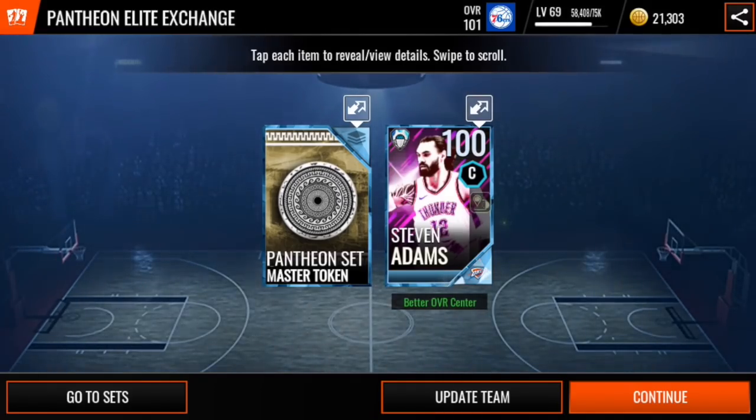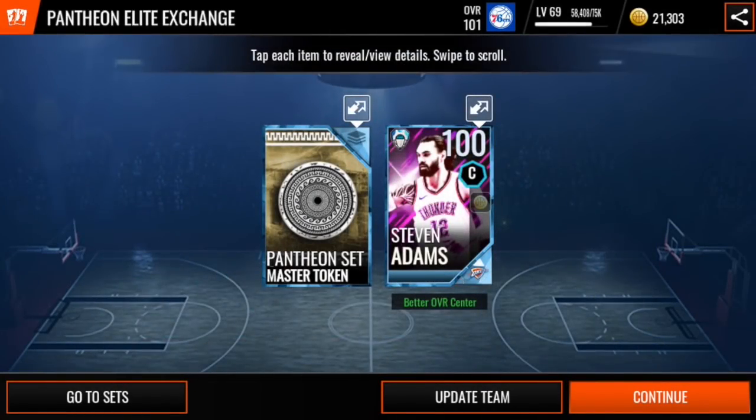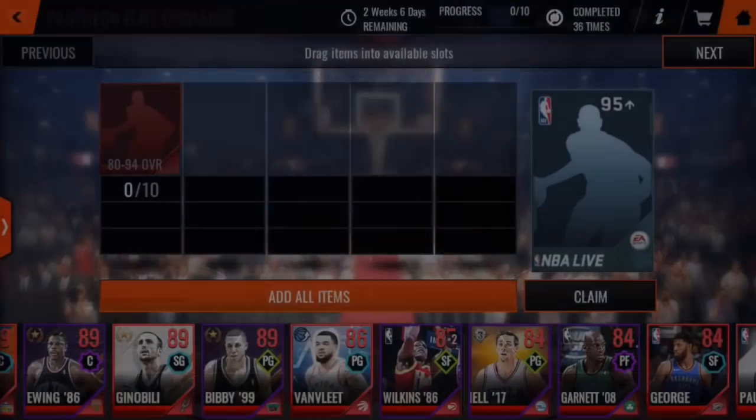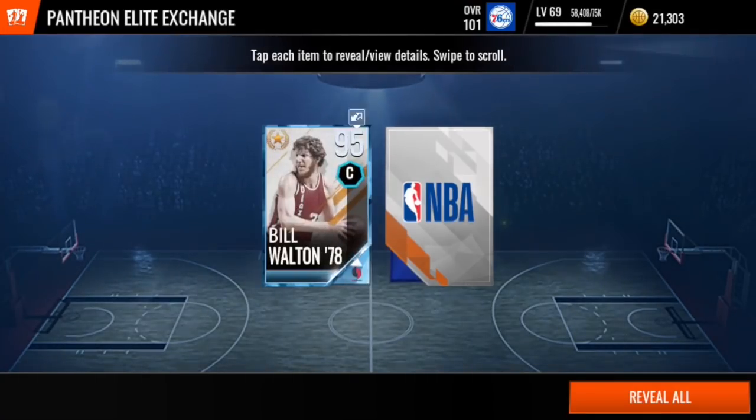That's fine. 100 overall Steven Adams! Not quite an Australian, but he's our cousin — he's a Kiwi. That is a fire pull. I'm pretty stoked with that. Let's check out those stats. 100 dunking, 100 scoring with contact. That is awesome, and it's definitely better than the center that I currently have if I was to train him up a little bit. I'm not going to hit update team though. We're just going to keep ripping through these. There's our first 100 overall — we've also got a 99 overall. That is some craziness. Let's see if we can keep this streak going.